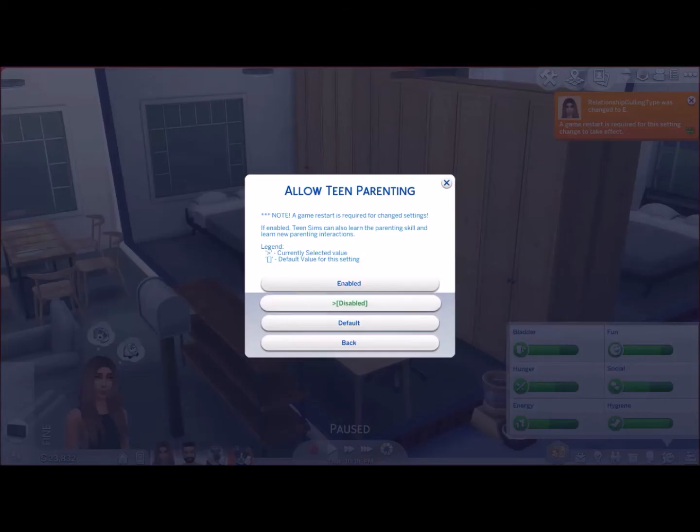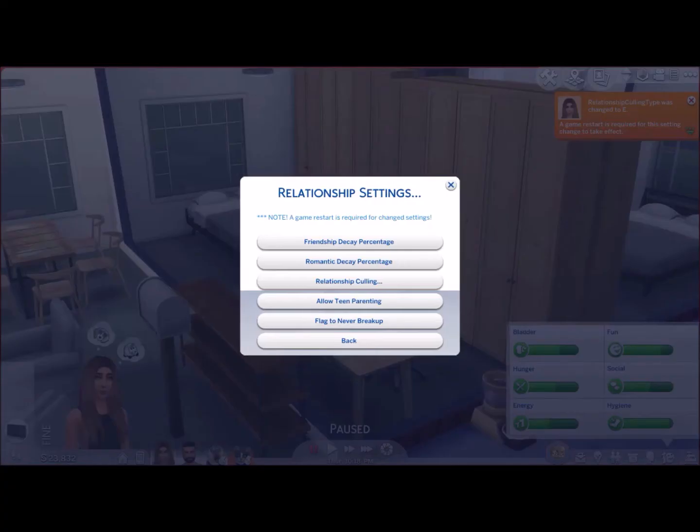Allow teen parenting — this is a cool one. So if you have allowed teen pregnancy and you have the parenting pack, then you can allow teen parenting. Mine's currently disabled because I don't have that pack, so it doesn't really affect me. But you can enable or disable it — totally up to you.